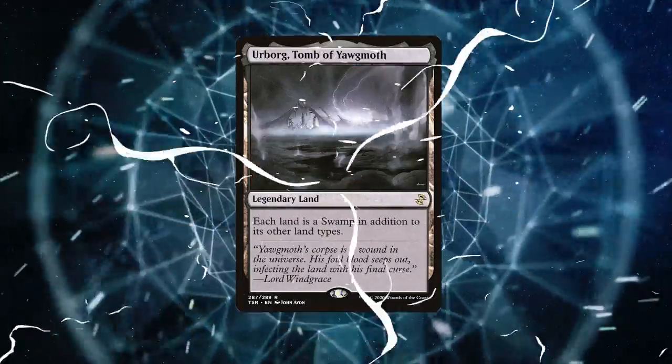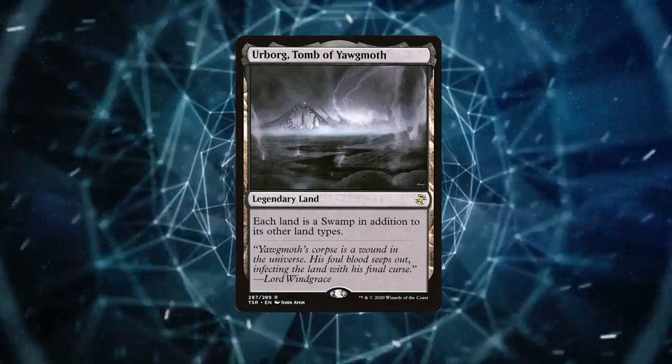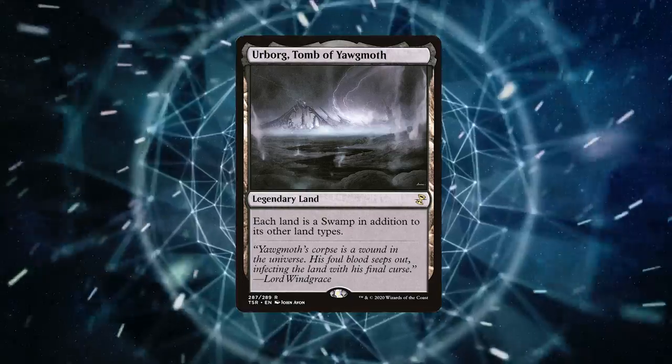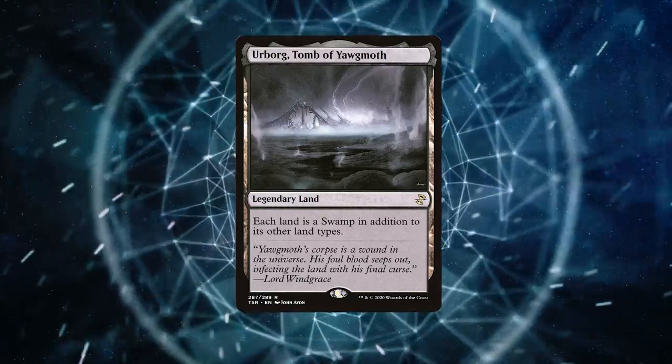And what do we have here? Urborg, Tomb of Yawgmoth. This beauty turns every land into a swamp — hello, Cabal Coffers! The synergy is off the charts, giving you more mana to drain your adversaries with Torment of Hellfire.